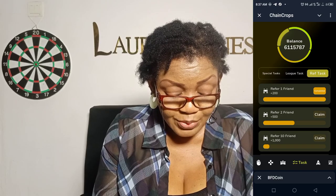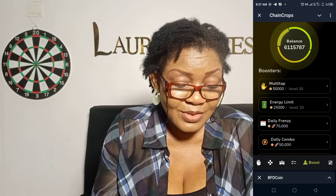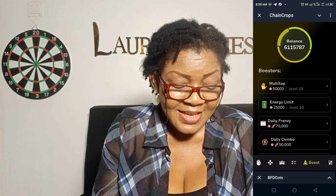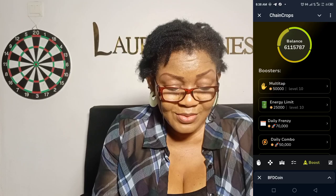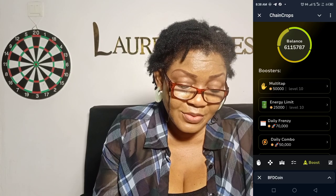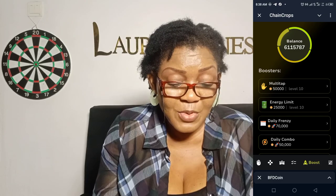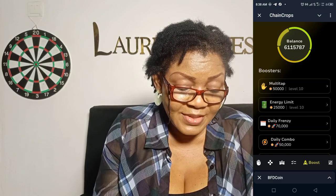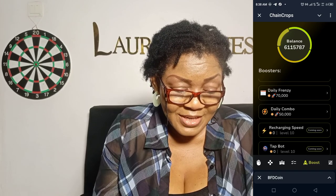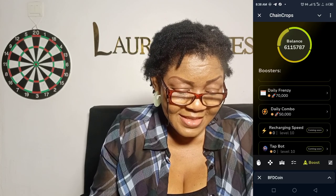The next thing is the Boost — this thing that looks like a rocket, you click on it. In the boost, I have reached the multi-tap level of 10. The energy limit is up to 25,000 — if you tap on this it will take out 50,000 coins from your balance. If you want more energy it will take out 25,000 coins from your balance. Then there's Daily Friends — if you click on it you will get the daily bonus. I've collected mine of 20,000. Then there's the Daily Combo.